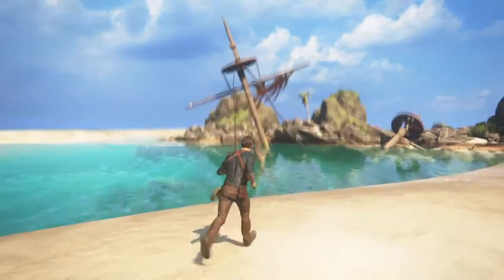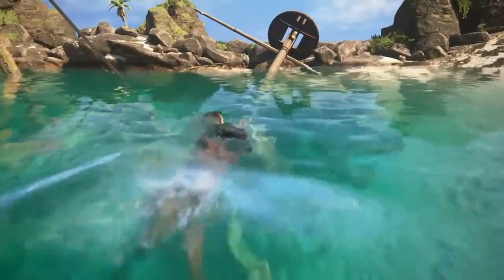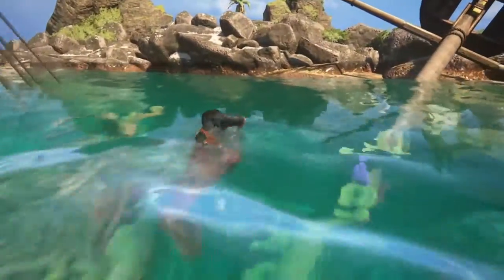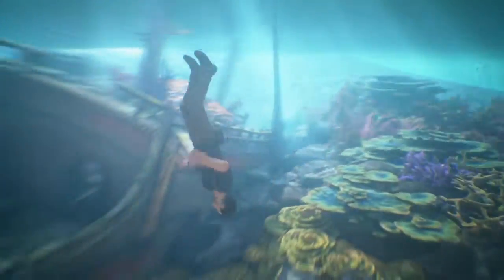You get this trophy for exploring the waters around this sunken pirate ship when you and your brother are about to go to this island. Stop here first — it's to the left when you're facing the island. The way they start you off on the level, just head left instead of straight ahead and you'll see this pirate ship over there. You have to go around the sandbar to get to it.